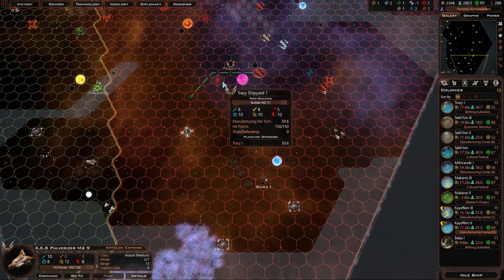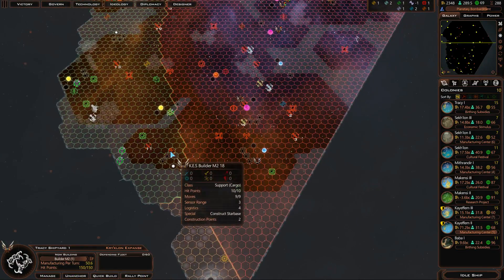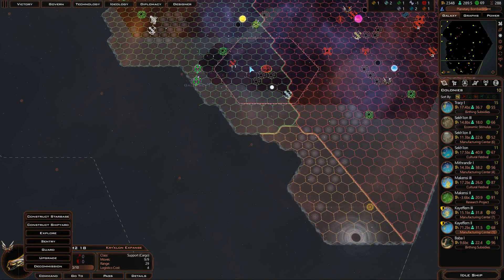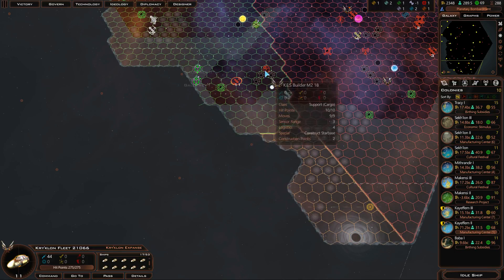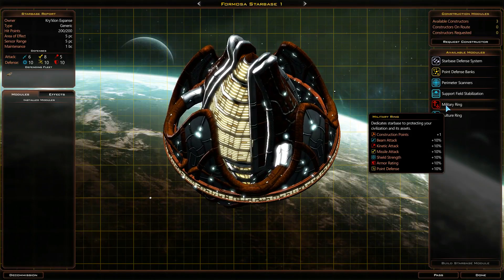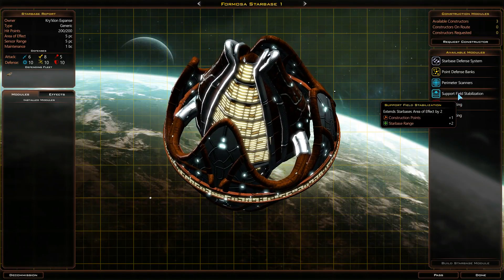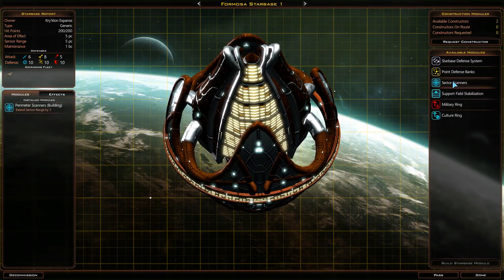Pulverizer, you're going to join up with the rest. And that constructor is about to finish, so I'll have that. Come over here — how close can I get? I can build a starbase there. I want to be as greedy as I can. Nope, that's about as close as I can get because of those two starbases. This is my first fresh starbase that I built that can use the ideology point. I have three upgrades available to me.